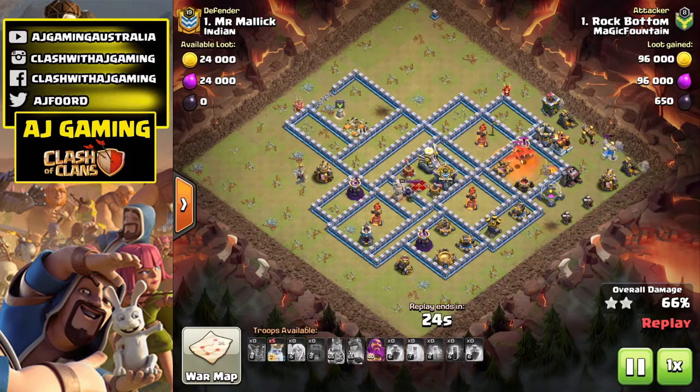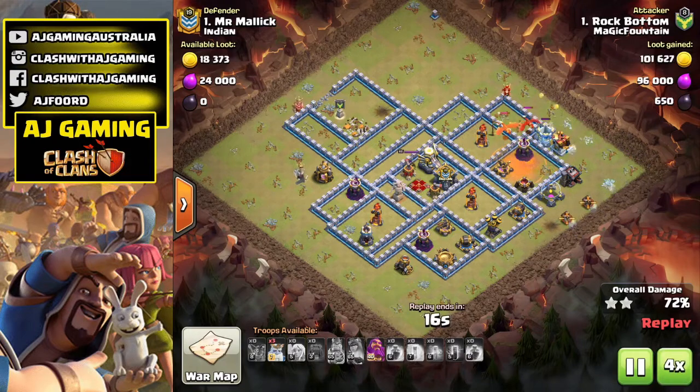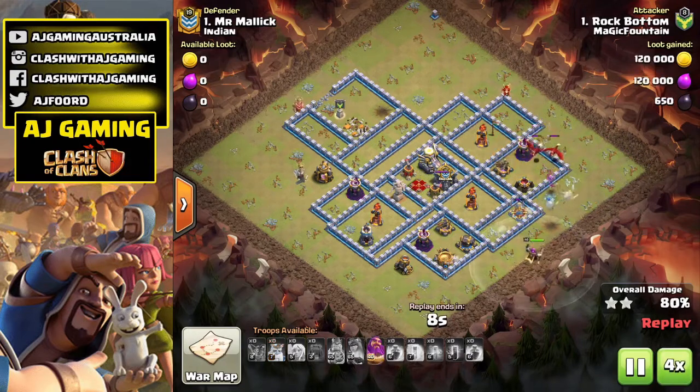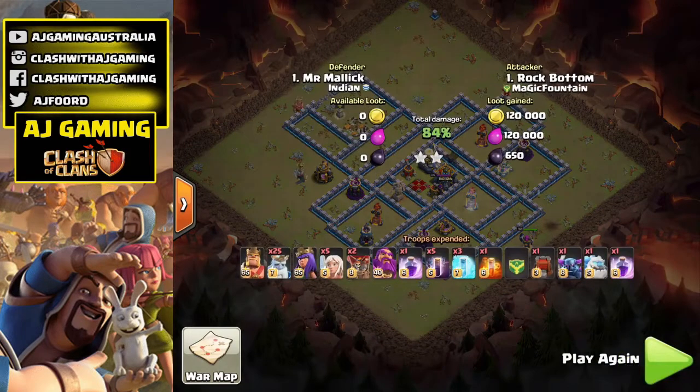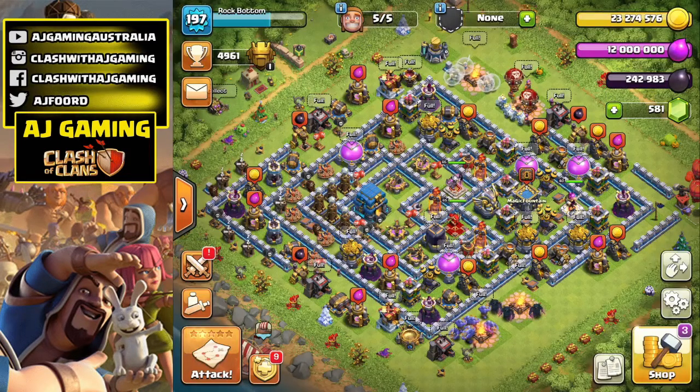I'm still trying to practice this Queen Walk and get it down perfect. As you can see I still had plenty of Royal Ghosts I forgot to drop, but still — two stars, 84%: can't really complain about that. How are you guys going out there with the Royal Ghosts? What combinations are you using? Are you doing mass Royal Ghosts or just using them for the funnel? Let me know in the comments below. Just wanted to show you guys that I finally maxed my base and had a bit of fun with the attack today.